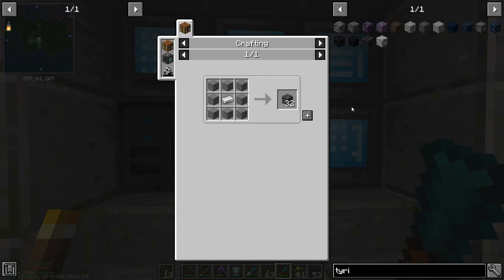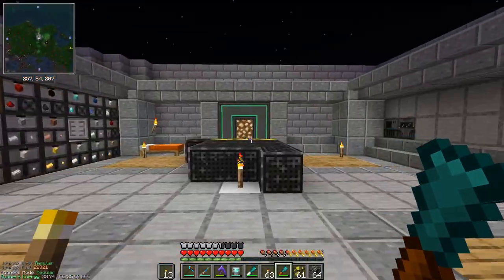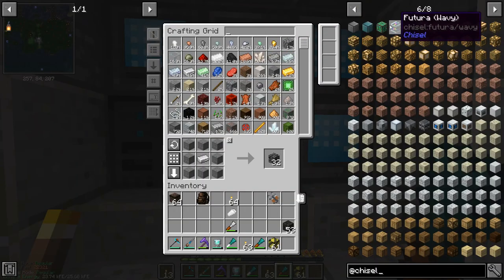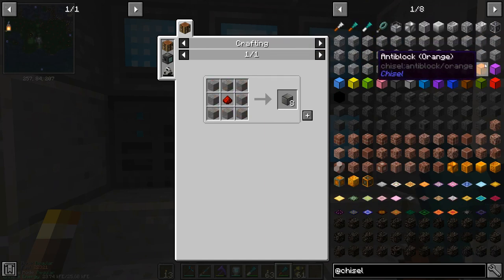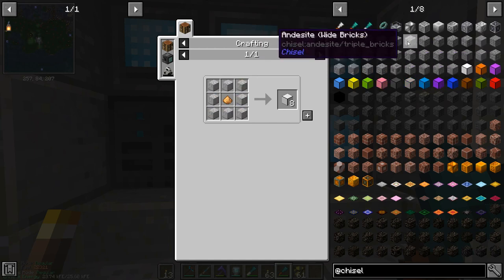We also have Tyrian blocks — I've never used this one but it's quite cool, just iron and stone, you get 32 for it. It's good if you want some darker colors in the walls. We also have Futura blocks — redstone and stone, like the Applied Energistics controller look, which is cool if you're using AE2 but we've got Refined Storage here so it doesn't make as much sense. And then there's the Anti-block — glowstone and stone, which is just solid colors. That's the second category.